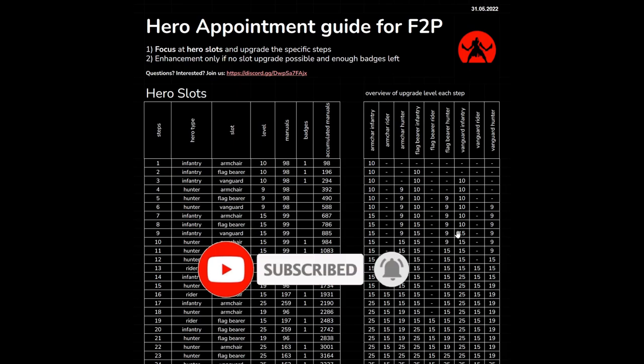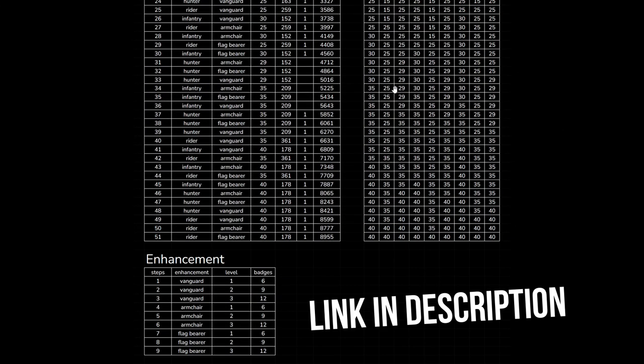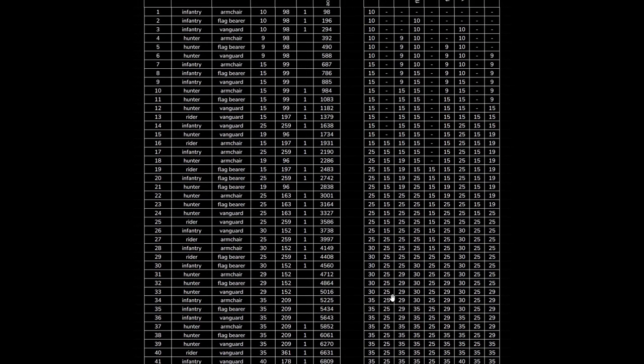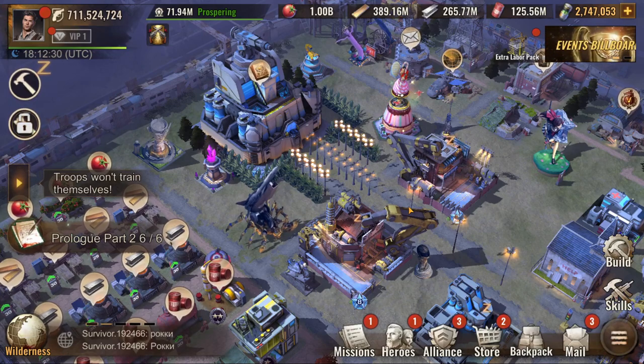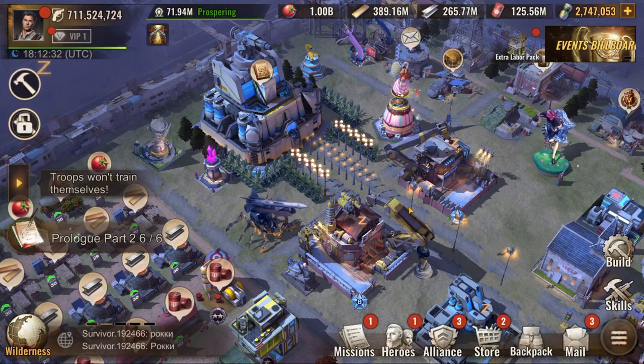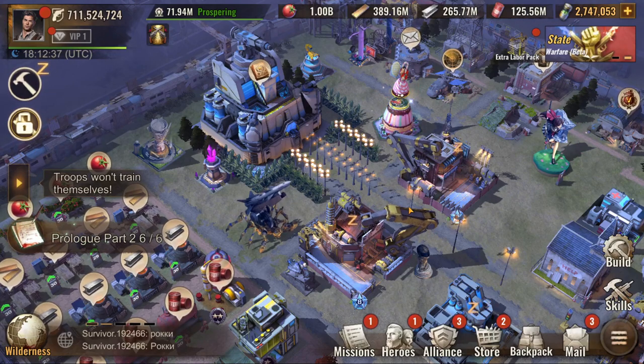This is a table made by the Kratos team — it explains everything. It's absolutely amazing how much work this team does just to make perfect guides. I'll put a link to this in the description. If you don't like this table or you want to see gameplay of me actually upgrading my hero appointment, make sure to stick around.